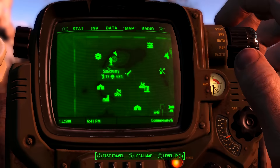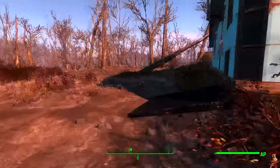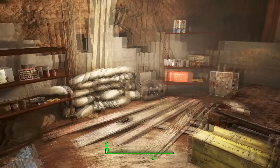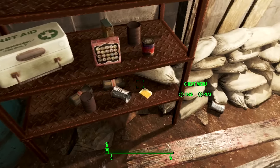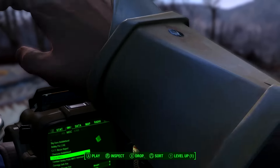Unless you're on PC — if you're on PC you'll have to go to Sanctuary, and then if you come to this house here, inside this cellar you'll find the holotape just here on the shelf. What the holotape actually does is it basically adds a menu into the game where you can select what cheat you want to use.